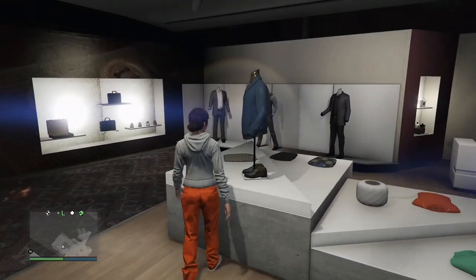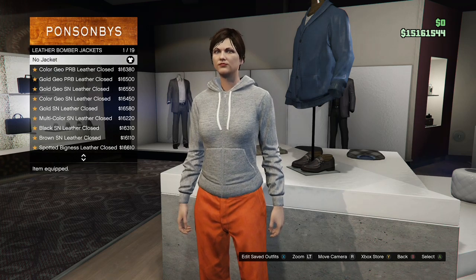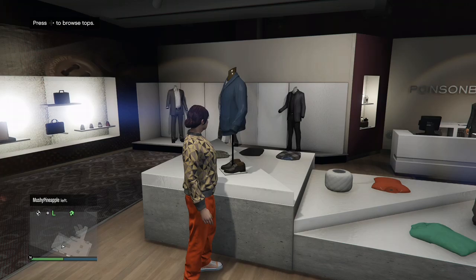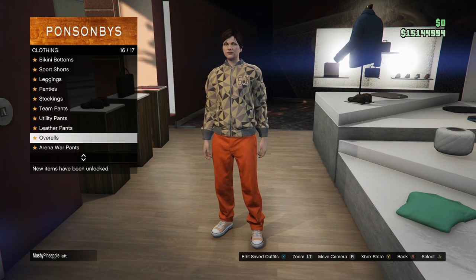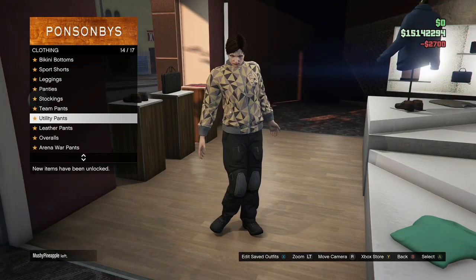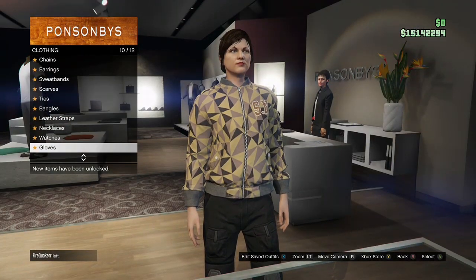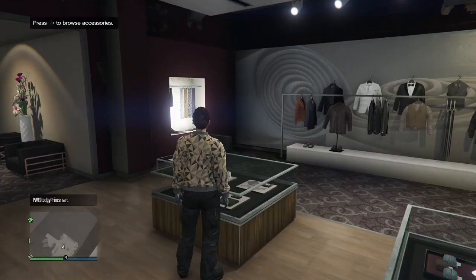When you get to the clothing store, come inside, go to the top section, go to leather bomber jackets, and purchase the gold geo SN leather clothes. After that, make your way over to the pants section, go to utility pants, and buy the black battle pants. Then make your way over to the accessories, go to earrings, and take off any earrings if your female character had them on.